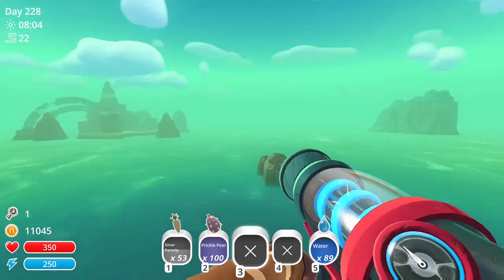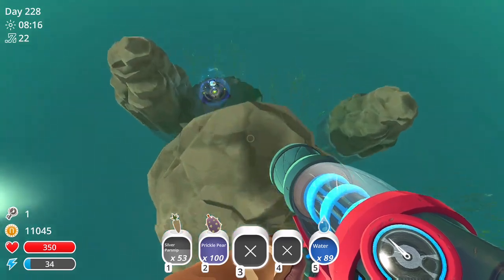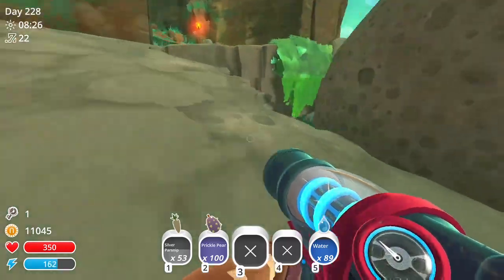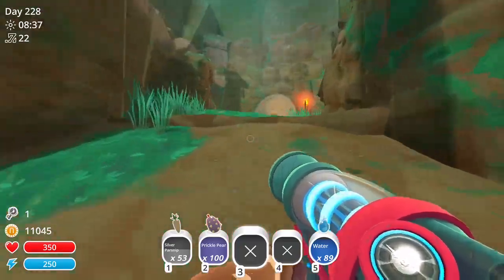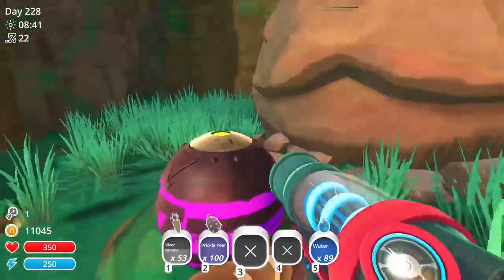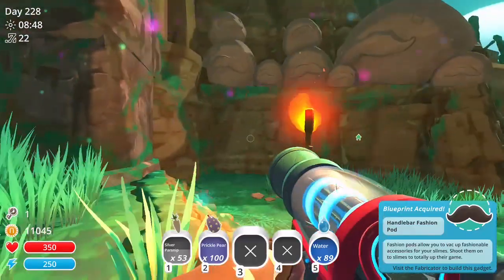I climbed up to the top here just to make sure I had enough to get to this next rock. I'm not sure if you have to do that, but anyway, there is the teleporter, and here we are on Mustache Island. Here is the treasure pod — open it up next to this awesome statue.